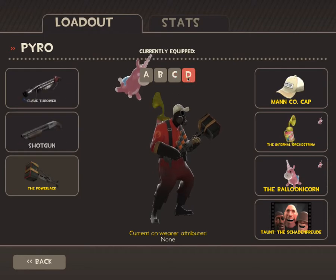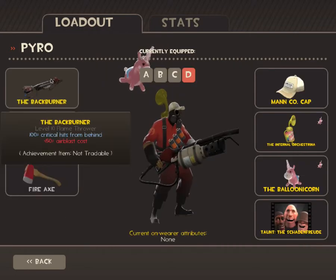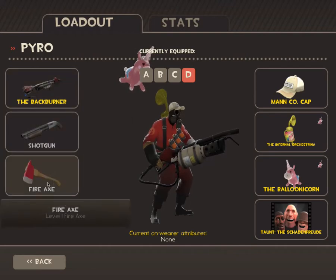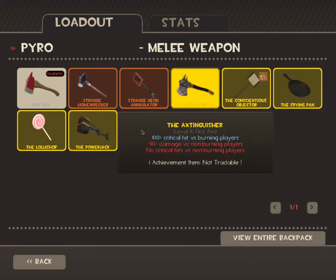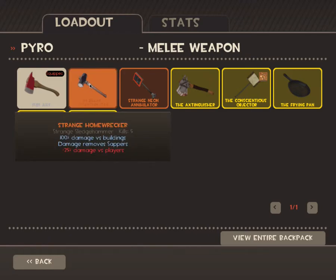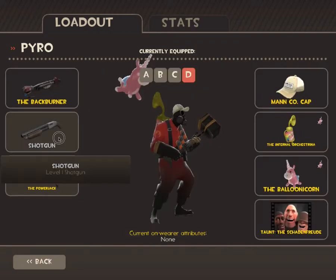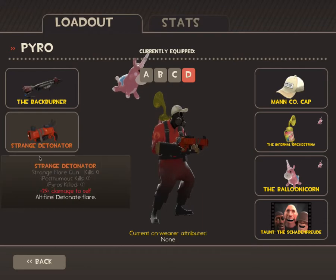And this is my defensive Pyro. Backburner is good because it has crits, so you won't need to use the Flare Gun. Powerjack is good for the speed to get behind enemies. But also, if there are Engineers and Spies, it's more practical to use the Homewrecker — but let's just put the Powerjack. And use a Detonator to hit a big group.